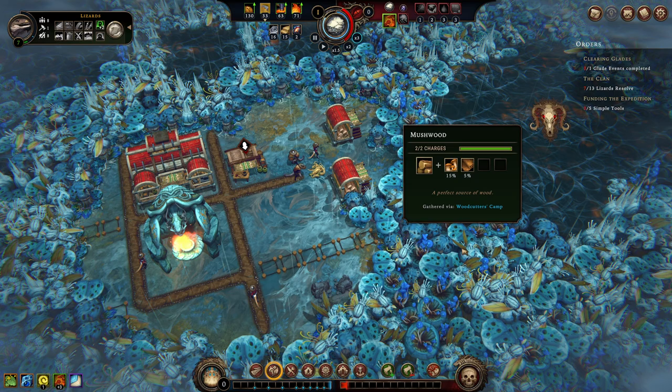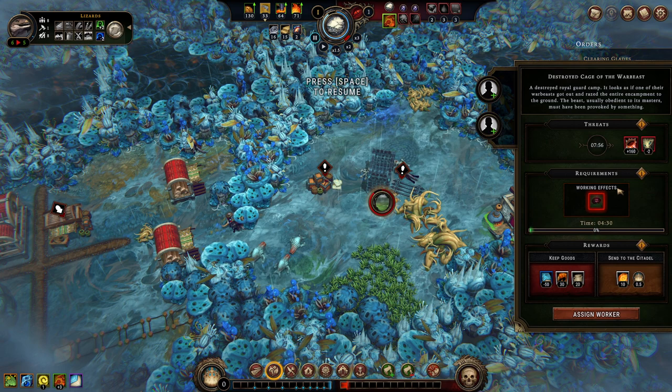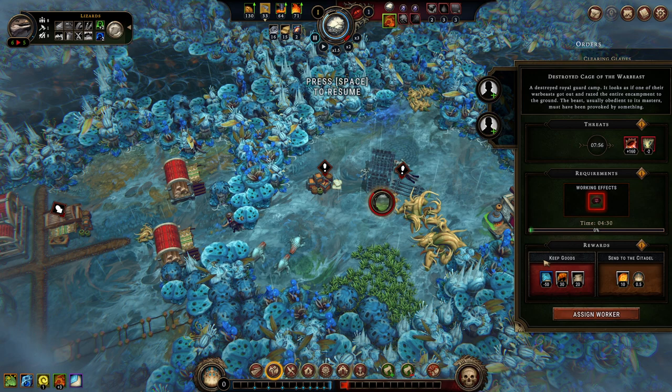I can tell them to cut through that area, but I also want them to generally clear this zone so I have the ability to use the space. We don't even actually have to give you a resource! A free-roaming warbeast makes the forest even more dangerous — hostility will be increased by 160. Hunting ground: each newcomer caravan arrives with two fewer villagers because the creatures of the forest aren't enough for the warbeast. There's also lowers hostility by 50 points as a perk for completing this, plus 30 insects and 20 boxes and pottery.